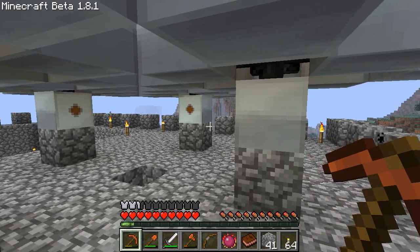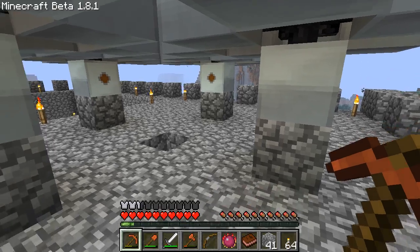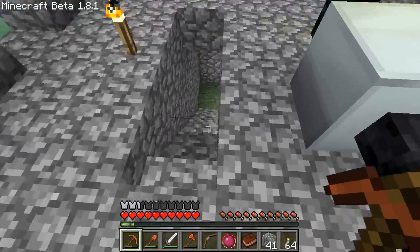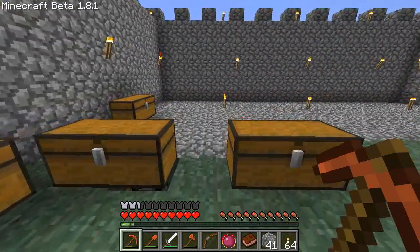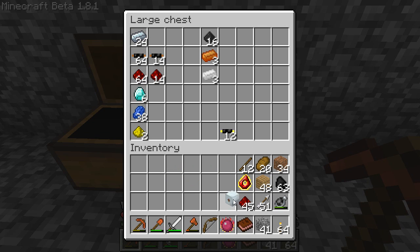To combine the flows from all four of these, we need to make the Tier 3 energy storage, which is called the MFSU. Now that takes a ton of materials, but I've already farmed them up in preparation for this video. We're going to make it together so you can see exactly how to make it. The first component it takes is the MFE itself, which I just went ahead and made, and we're going to make each subcomponent one by one so you can easily duplicate this in your own worlds.